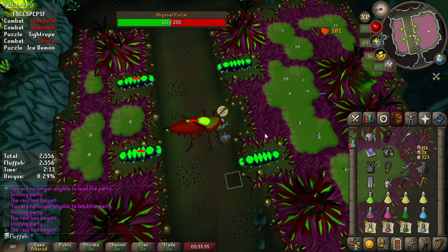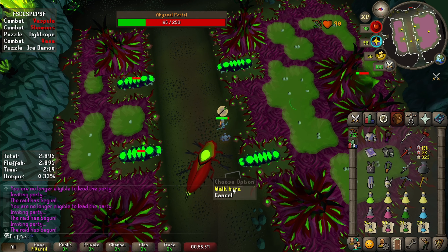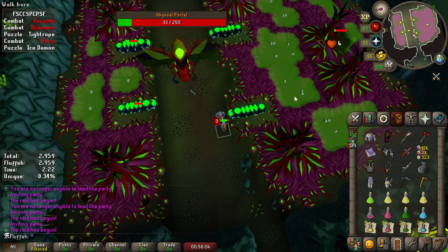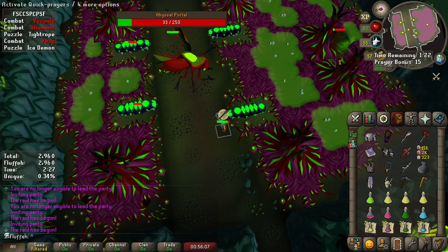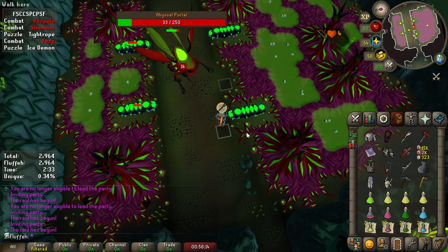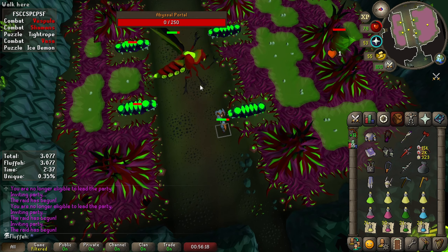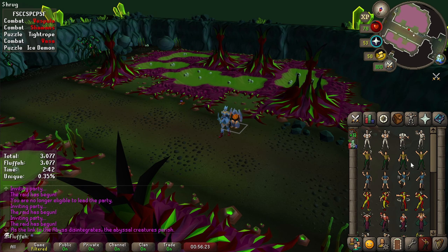You definitely want to be praying protect from range and your best offensive prayer when you're actually attacking the portal. You want to be protecting from range because she does attack you with range attacks when she's scuttling along the ground. She can also poison you during this time, but thankfully you're kind of flinching her on accident just by the nature of where she's standing and where you need to stand to attack the portal. So it kind of works out and usually I don't get poisoned. I think that's pretty much everything.